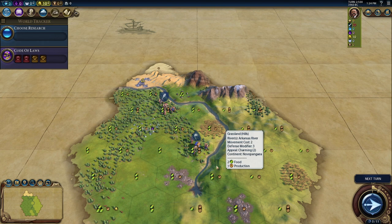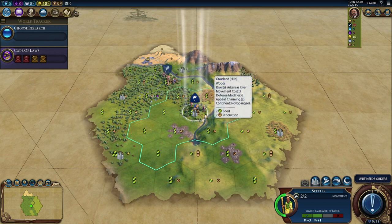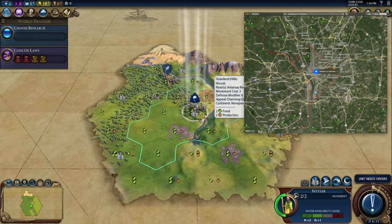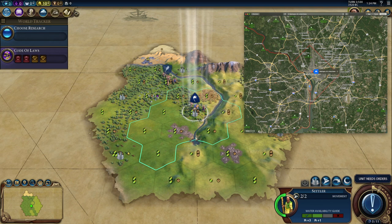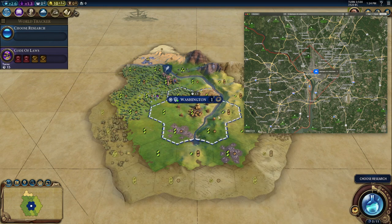Now this looks really good. We're near the headwaters. We've got hills around, a bunch of woods, and some plains nearby that look reasonable. I think this might be the place. I'm going to call this the Civ 6 City Site Challenge winner for America and Washington, D.C. This site is on a river near the headwaters, got forests nearby and a bunch of hills. Let's do this. There we go — that's our first Civ 6 City Site Challenge and we've got a winner.